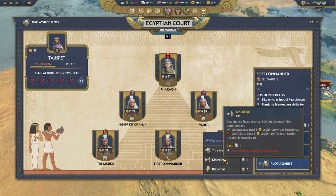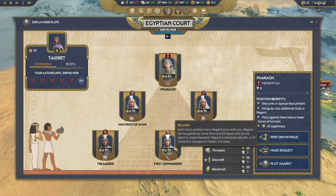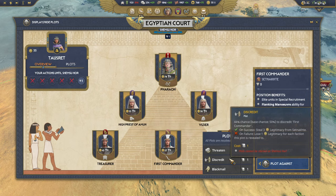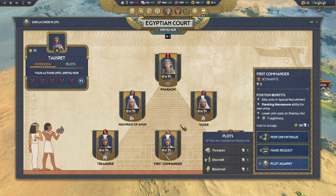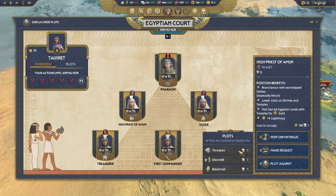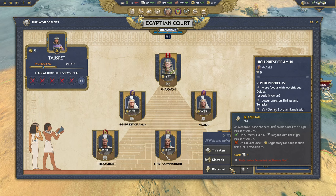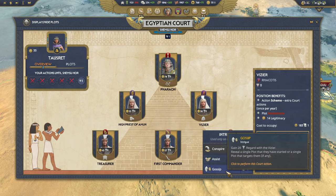The lower their legitimacy compared to yours, the better your odds. For example, targeting the pharaoh when they're far above you gives almost zero chance of success, but I can target almost everyone else — even those with 55 legitimacy give me a 30% chance. You also have the ability to blackmail them; I find you succeed a fair amount of the time and you gain a ton of regard, and it won't cause them to hate you. So it's a very good way of gaining regard. If you've got free turns, it's usually worth throwing down a blackmail plot to gain regard rather than relying on gossip.